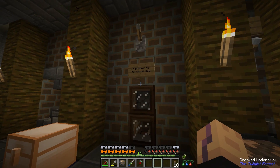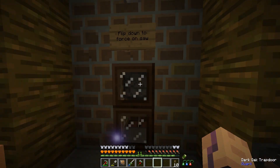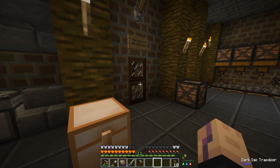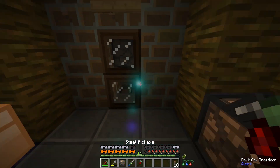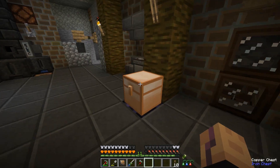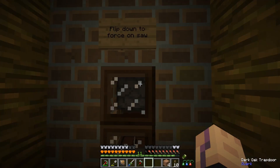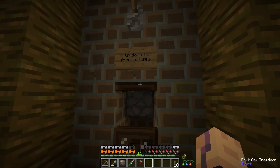Over here we have the saw. I tried to completely automate this. There are some issues right now because Quark and Cyclic have a problem with placing blocks in dispensers. But basically what we could do if we just want to cut down these blocks - all I have to do is put this in here and that's it.